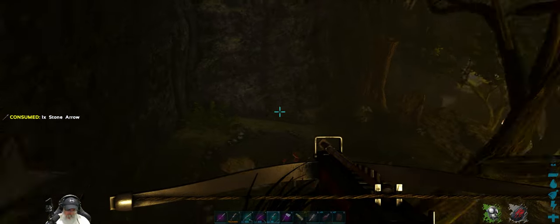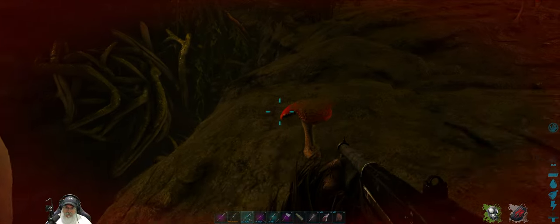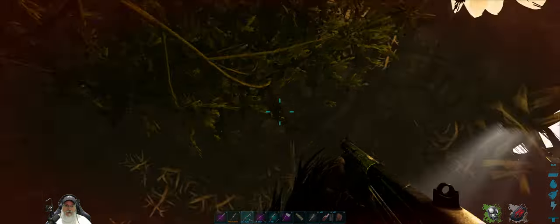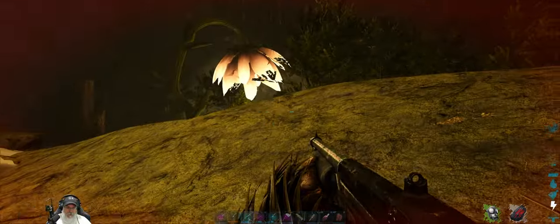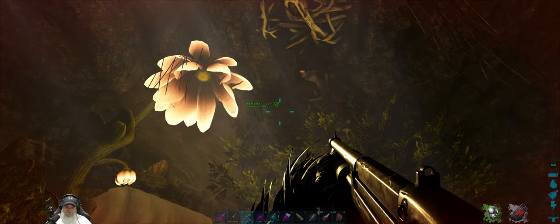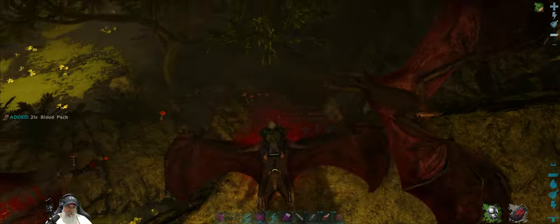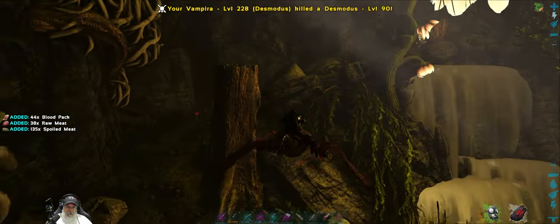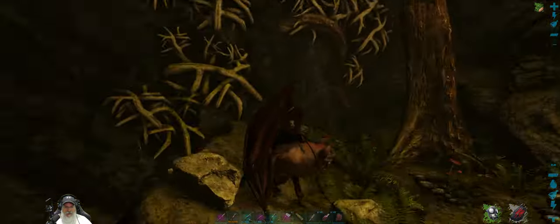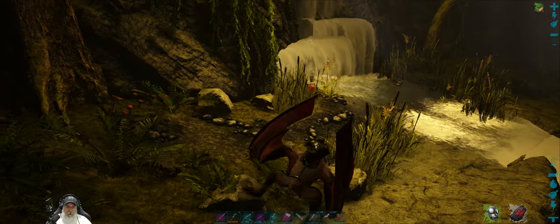That's a Desmodus. Alright, that made things a little tougher. Where did Vampira go? Oh, up there. There's two of them. Let's call her back down to us and then fight these guys. They can actually pull you off your mount — that's crazy. We kill them both? I did not even see them. There's an Arthropleura down there. I guess we killed them both because I don't see where the other one went.